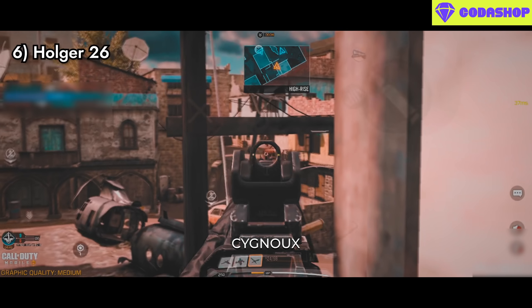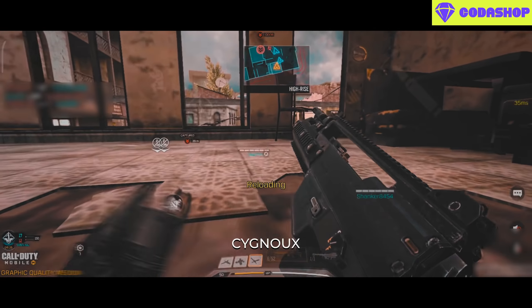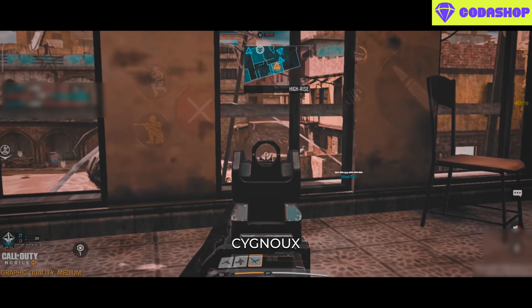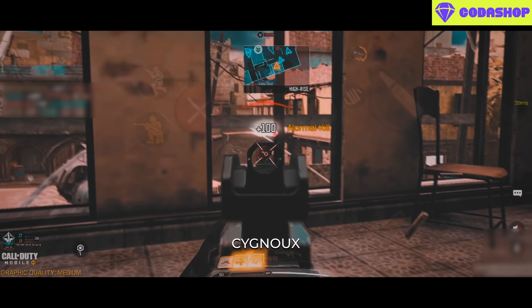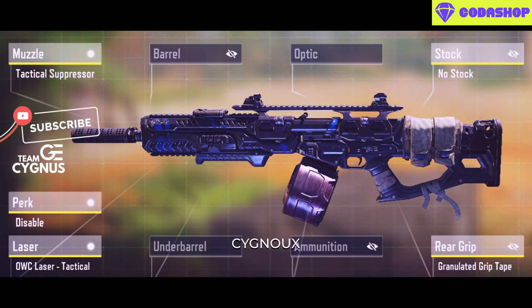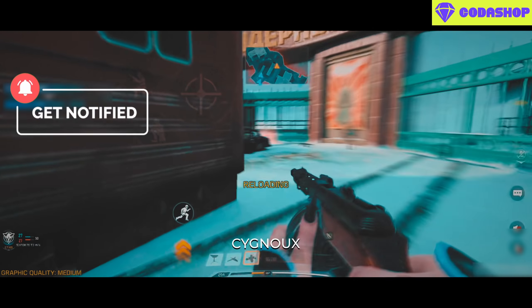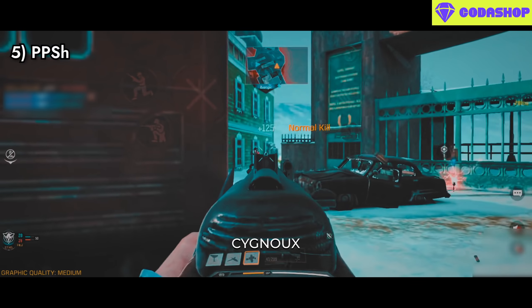At number 6 we have the Holger 26. This gun gets mentioned because it is the best overall LMG there is and still has utility in our current meta. Builds haven't changed much — use this build which is recommended by our Gunsmith research team as well as Team Sickness.